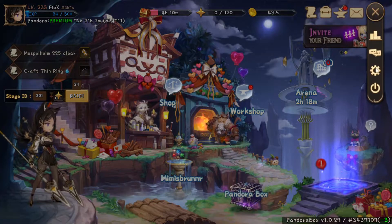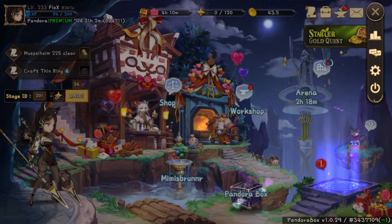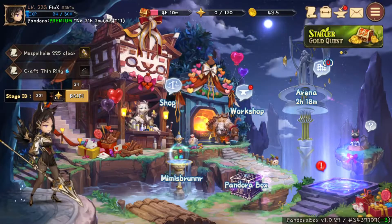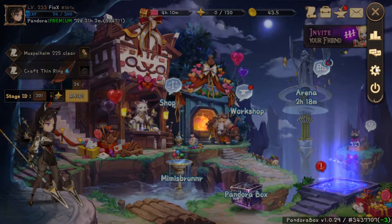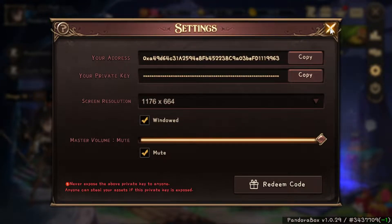The most important information for account recovery is the private key. This is equivalent to a passphrase for a centralized wallet and you should have a copy of this at all times. If you lose this private key and you do not have a copy of a key file, the account will be non-recoverable. If you are unsure how to take a copy of your key file, please ask in the Discord.